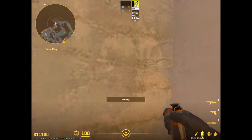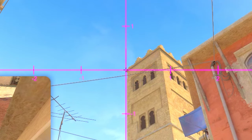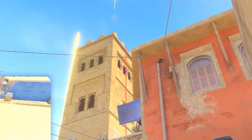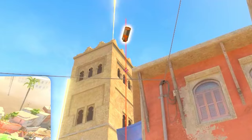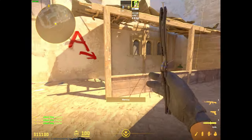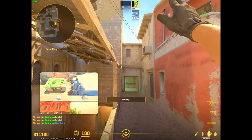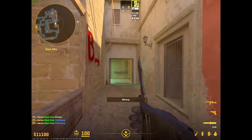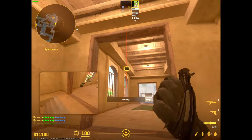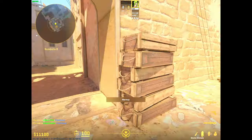And now for B, there's three smokes you're going to need to know, all from this corner. First one is short, second one is market, and third one is market door. This is a basic B execute — and if you combine it with a pop flash, shift W, it's a pretty strong B execute. The guy coming here can middle cook a flash like this. Everything's pretty smoked off, it's a good hit.